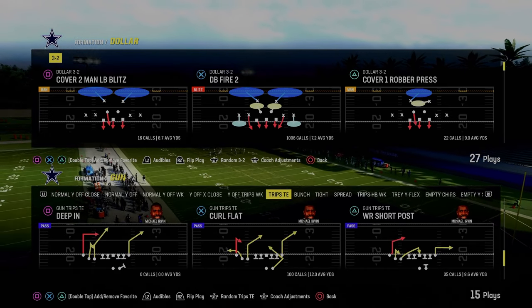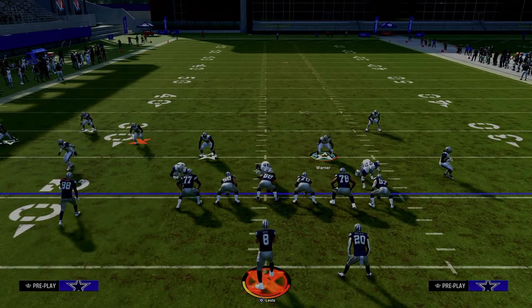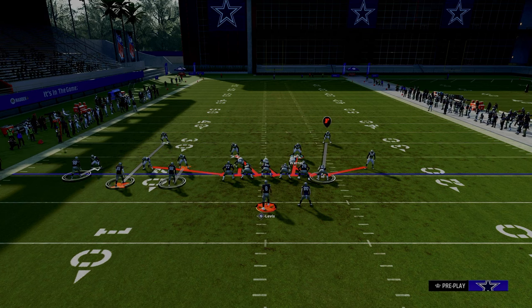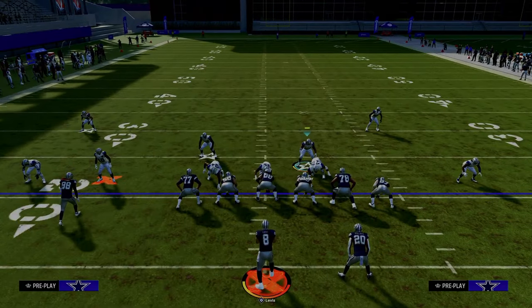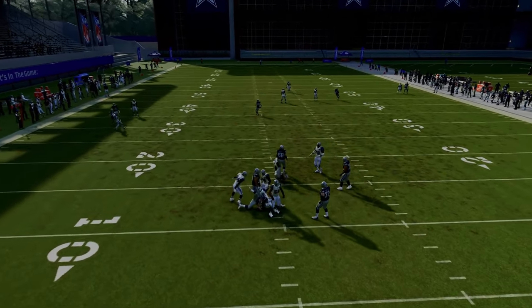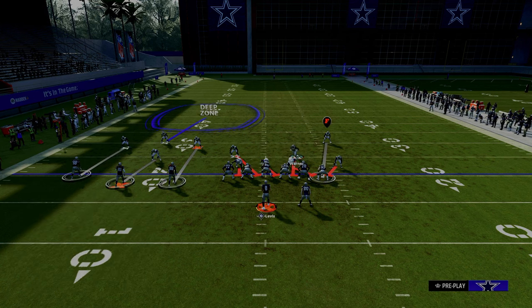I think the hardest formation to actually run this blitz against is Trips Tight End, and I'm going to explain why. The main reason is due to the fact that if you look here to the left side of the screen, we're a little bit misaligned. Even if I man-align and pinch D, it doesn't really do a whole lot — you see how the alignment is kind of off. One option is that instead of blitzing off the left side, we're going to try to send five with the guy off the right. And as you can see, it kind of came in. We'll show that one more time without pressing the defense.